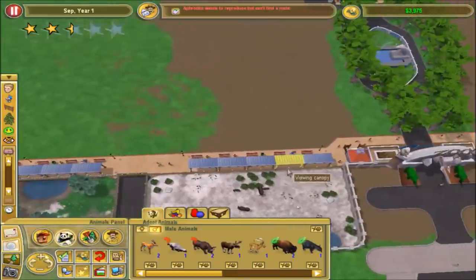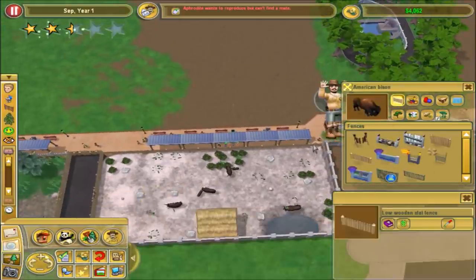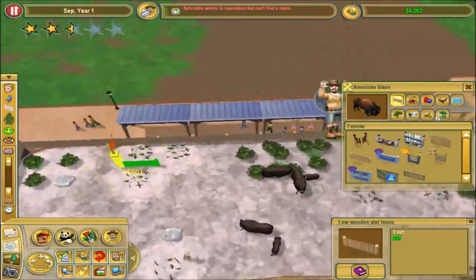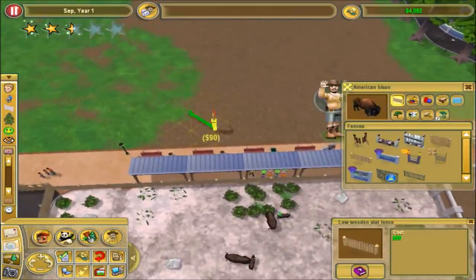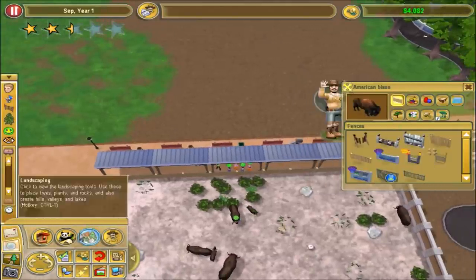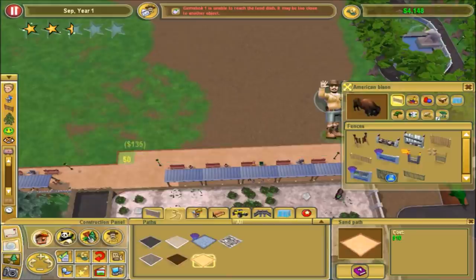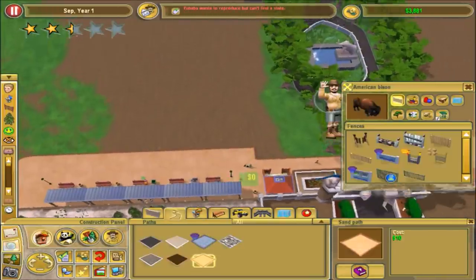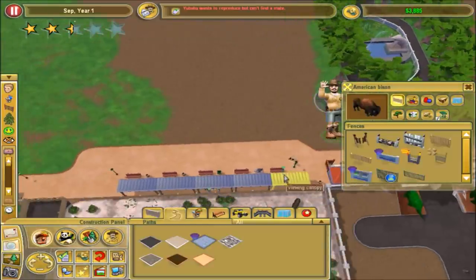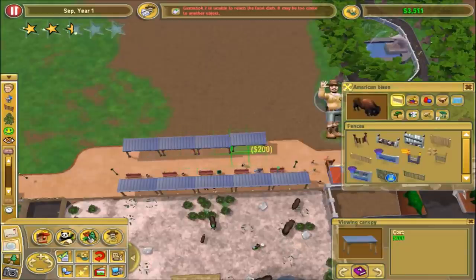Let's go ahead and do that, using this same fence. I've got to go back a little bit though. Let's first draw it out with a path so we know what we're doing - like that, like that, like that. Let's get some of these set up. I don't think I need quite as many as I'm putting, but whatever - we'll do it anyways.